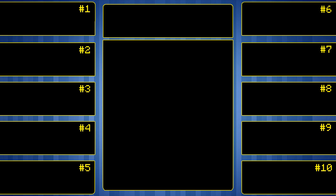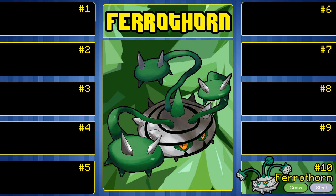Coming in at number 10 is Ferrothorn. Ferrothorn is a Pokemon that I haven't really used at all, whether it's in competitive or in a let's play. I've just never really encountered a Ferroseed in Black, White, Black 2, or White 2, and even if I did, it's too late in the adventure. In the competitive sense, it's more of a utility Pokemon — Stealth Rock, Spikes, everything like that. If I were to run a Ferrothorn, I'd like to use a hyper offensive set because it doesn't have a bad attack stat.